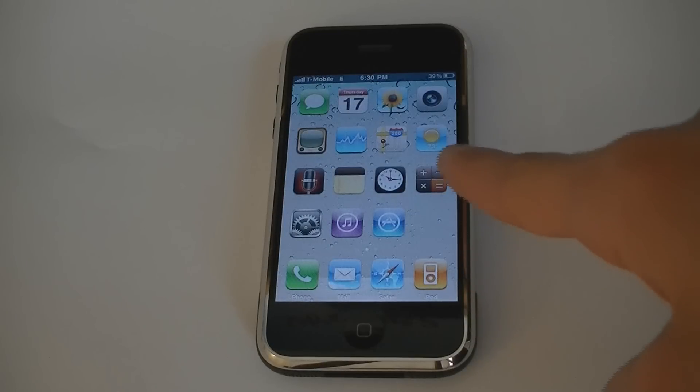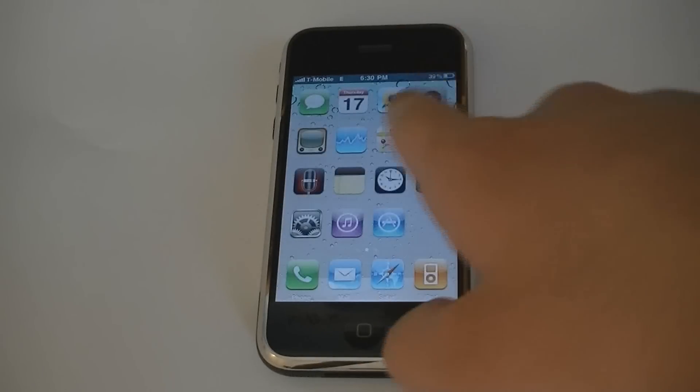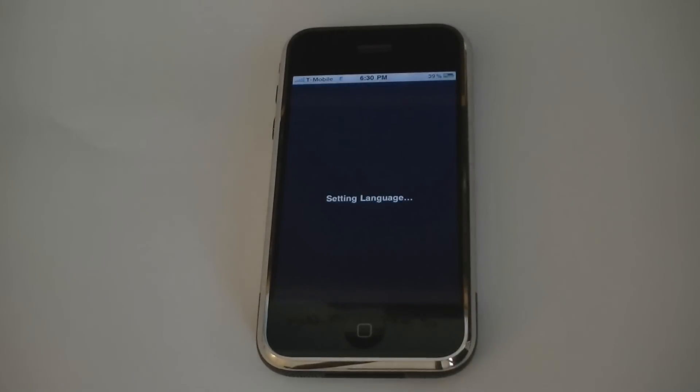It has the calculator icon from the 4.0 firmware. The game center icon is actually Cydia. The compass icon is a fast respring.